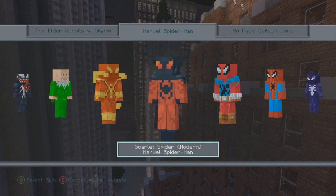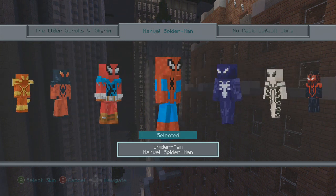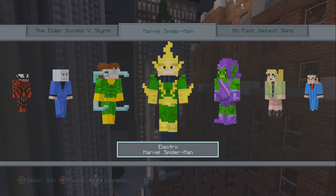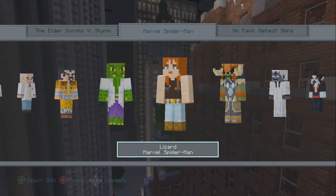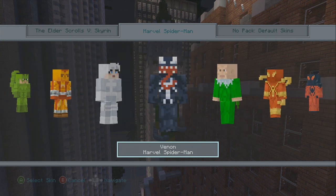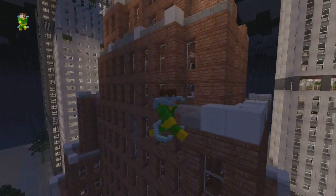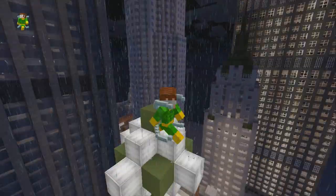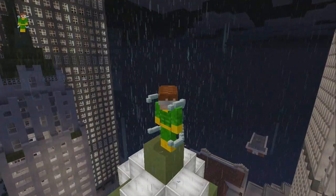We also have Scarlet Spider-Man, a more modern-looking Spider-Man, and then the classic-looking Spider-Man, and then we're back to the regular Spider-Man. These skins are so cool. Right now they are available on the Xbox 360 — definitely check them out. For PS3, I'll let you guys know when they come out. Make sure you subscribe so I can keep you informed. I'm TrueTriz, your number one source for all Minecraft, PlayStation, and Xbox news. Until next time, I shall catch you guys later in my spider web — cheesy, I know. Have a great day, stay true, peace!